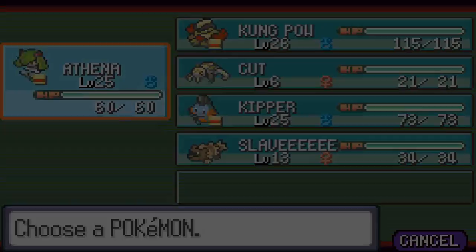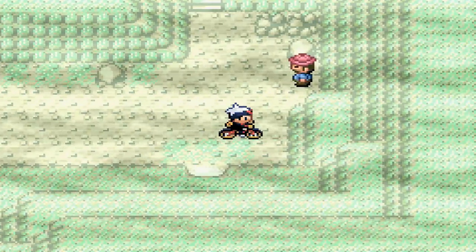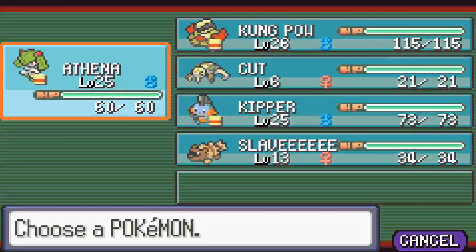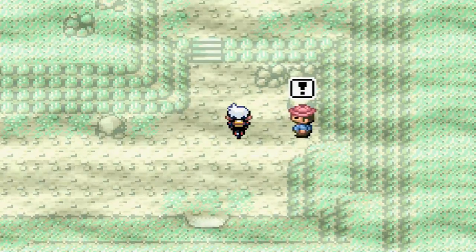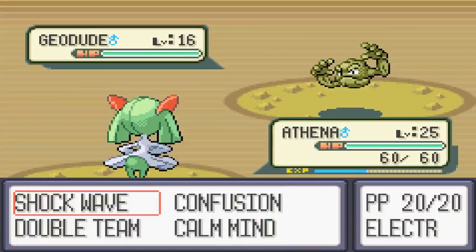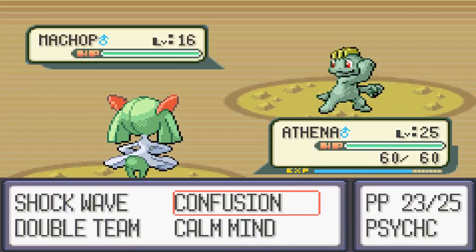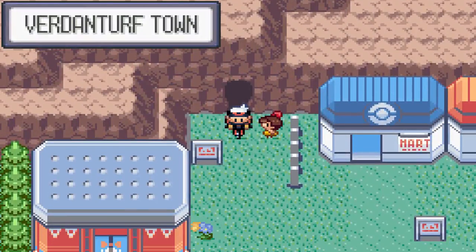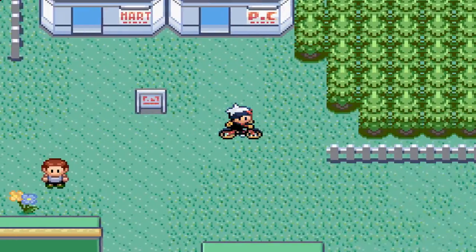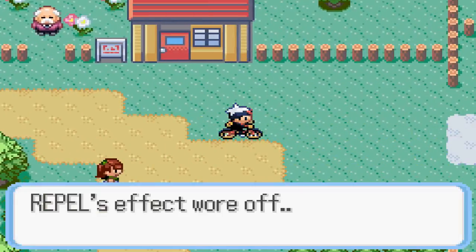This is another Whismur. I used one once — it actually wasn't that bad in my party. It's really bad until you evolve it into a Loudred, and then it's actually pretty useful in battle. Whismurs are kind of useless, to be honest. I'm just going to battle this Hiker dude right here to get some experience. Of course we've got the pretty standard Geodudes — every Hiker has those. We're almost going to level up, which is pretty close. Anyway, so we're back in Verdanturf. That's the little stuff we needed to do there. We're going to head back to Mauville City and continue north to our next destination.